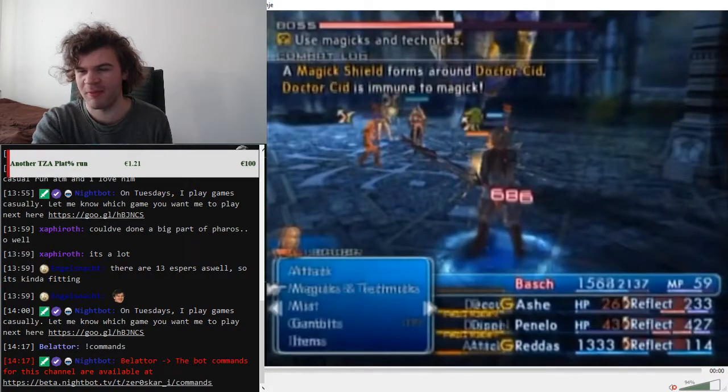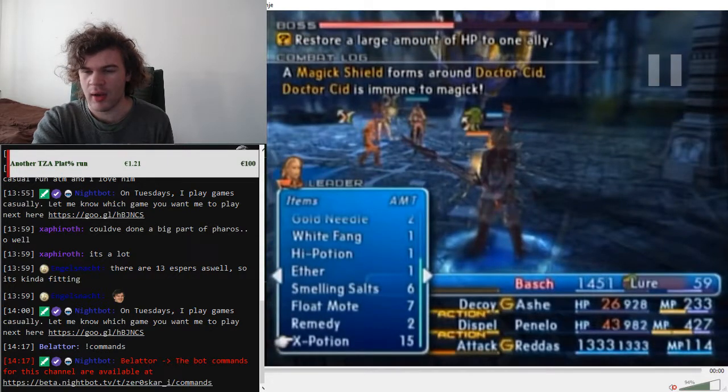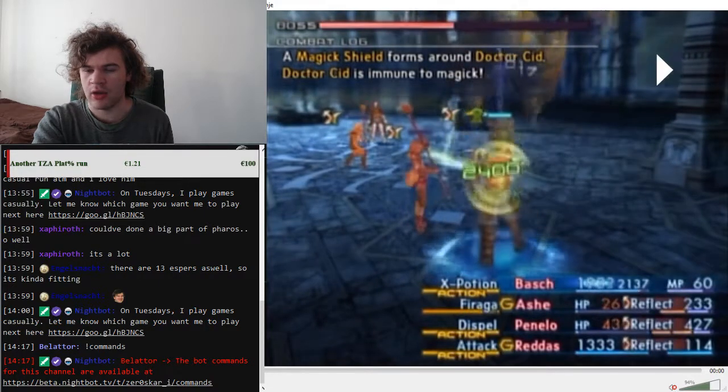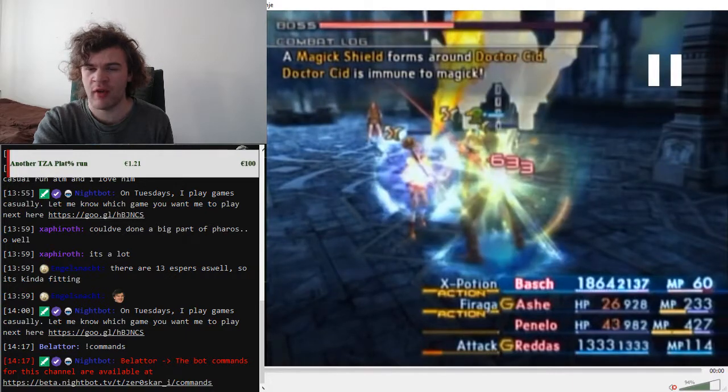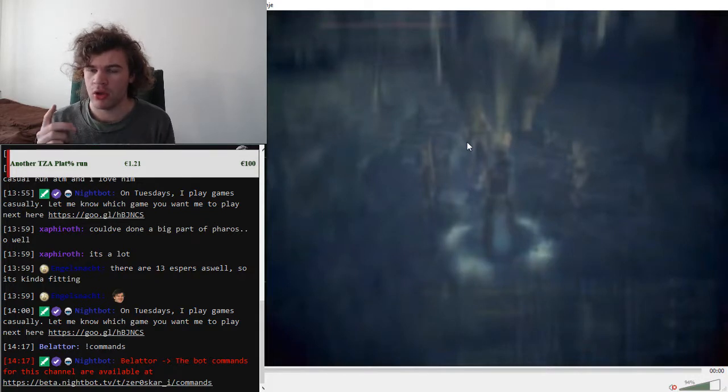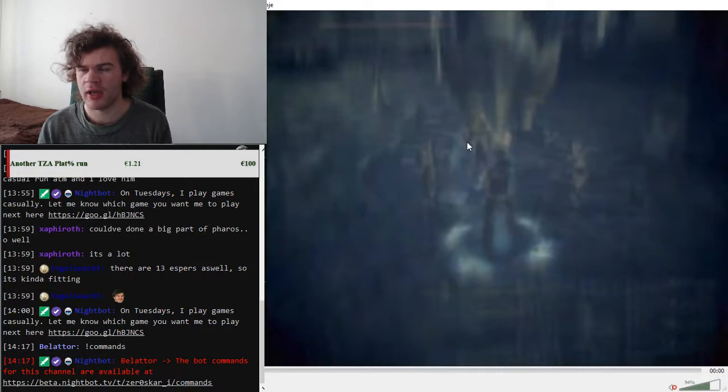After every bit of damage you take, use an X Potion. Ash needs to use Firaga, but importantly — only two of the Firagas should hit Famfrit. Count one, two — after two hits, go to the menu and ATB reset Ash. Two hits is not enough to bring Famfrit below 80% HP, and below 80% Famfrit will use Briny Cannonade. The strategy is to first bring Famfrit to almost 80%, then kill him with two full rounds of Firaga.